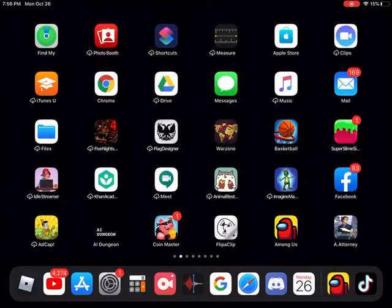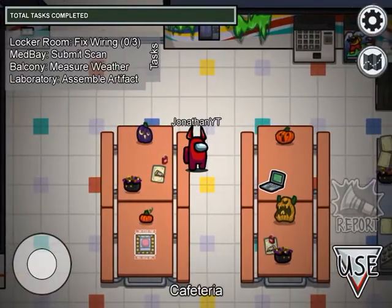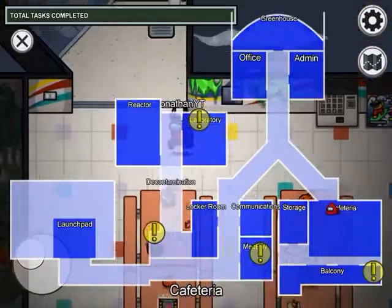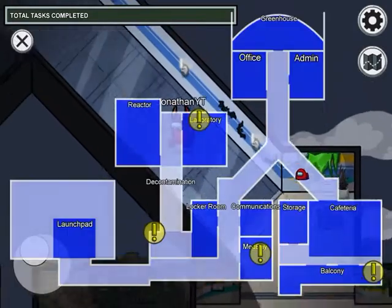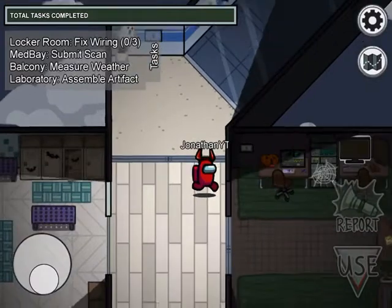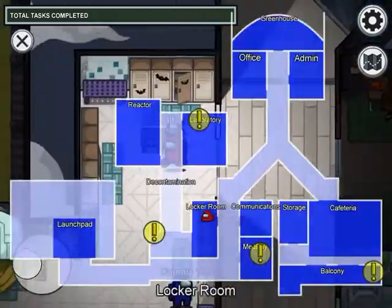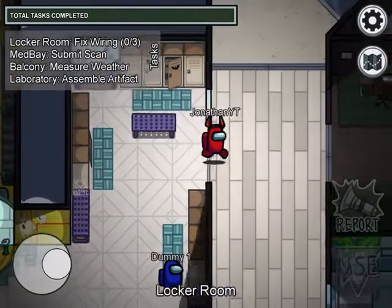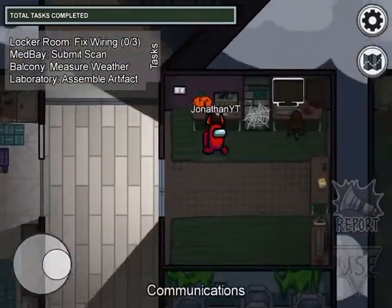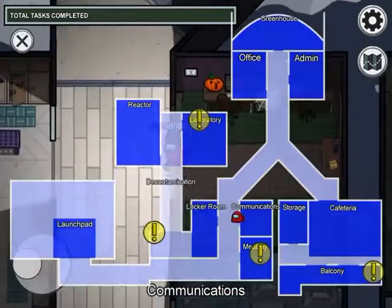Hello guys, welcome back to another video! Today we will be playing Mira HQ tips and tricks. Mira HQ, if you have never heard of it, is just a continuation of Among Us's maps — there's not only one map, there's three actually.